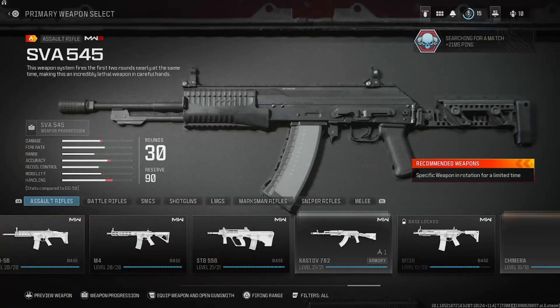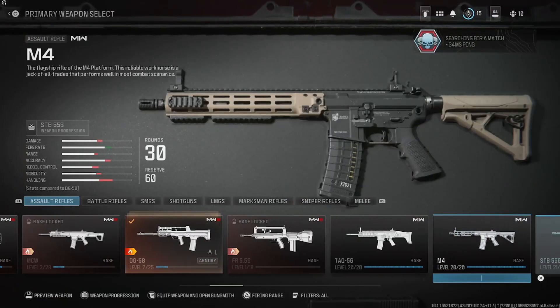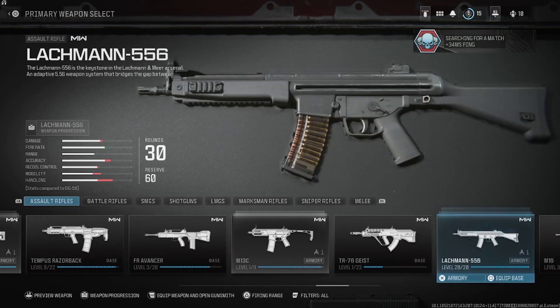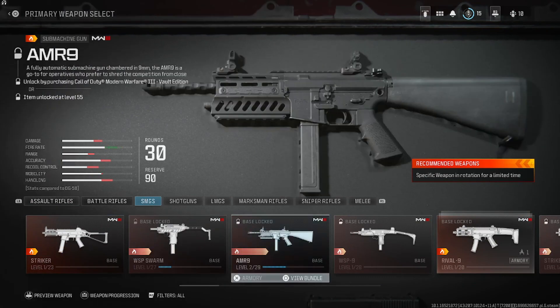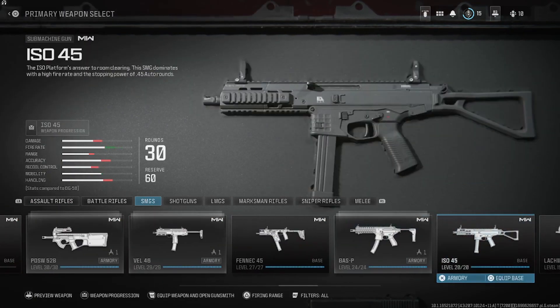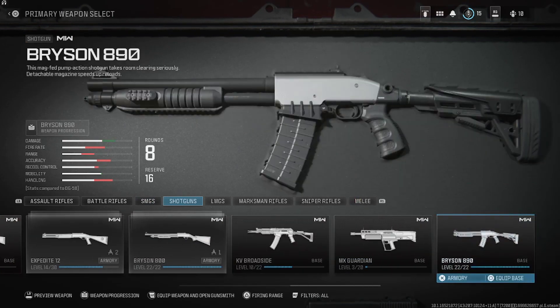Starting off with the weapons, with each class of weapon, they've brought in a couple of new guns, but a majority of the guns are all the guns from Modern Warfare 2 from 2022. With these guns, they're nothing different from the original version — they're just brought into the game for more content, for more things to do.